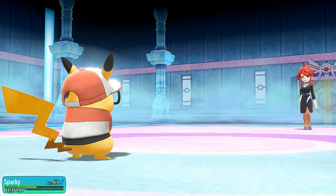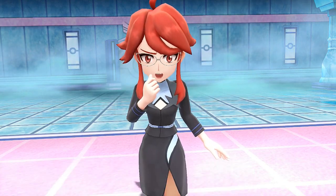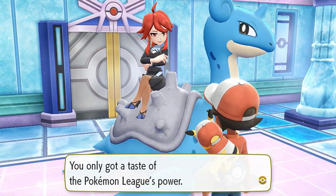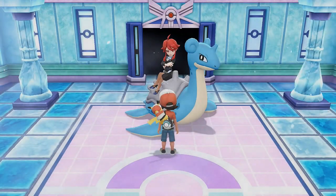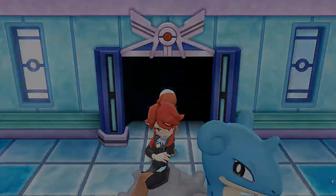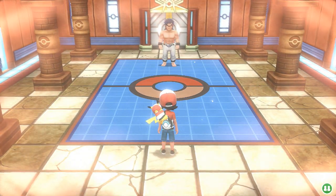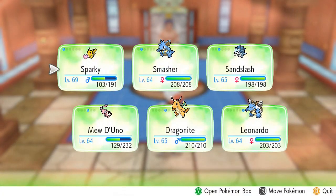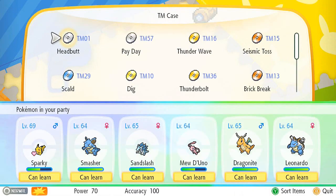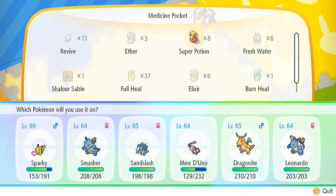Slowbro has been defeated — Lorelei has been defeated! She says things shouldn't be this way. Looks like you've gotten stronger since we last met — go on ahead, you only got a taste of the Pokemon League's power. Let's move on. The next trainer is Bruno — he looks like an MMA fighter. I had a plan to switch out Pokemon left and right, but I figured I should stay put and beat the Elite Four with what I've got.